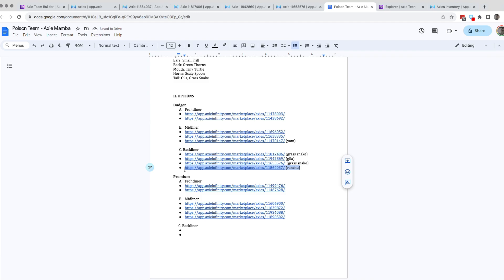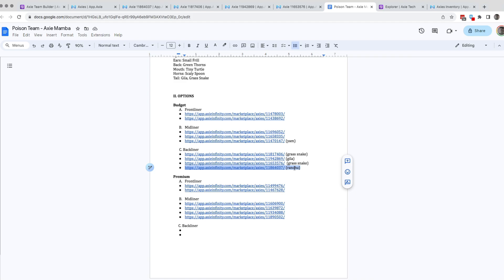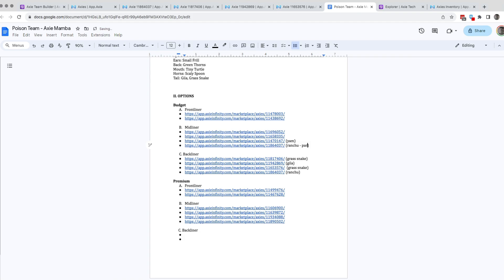The downside with ranchu as backliner: if this backliner is the last surviving axie, the move is AoE. So if you use this when there are plenty of opponents left it works, but if it's a one-versus-one then it's a disadvantage. We can still put ranchu as an option, partnered with gila.